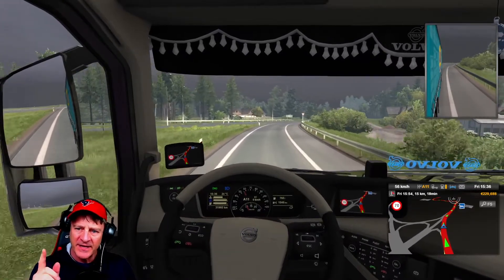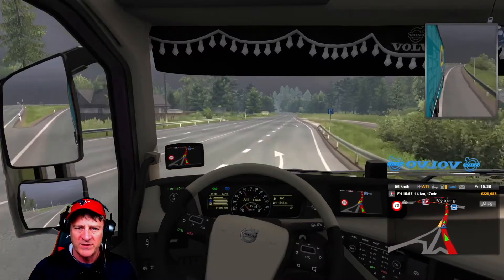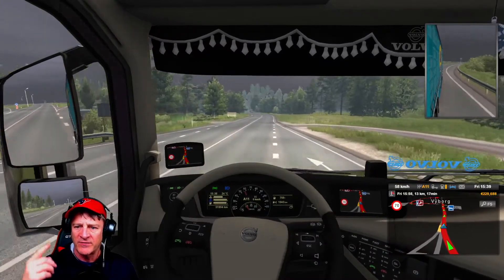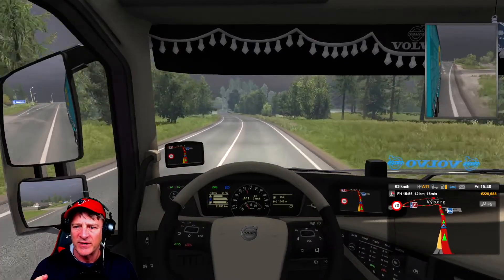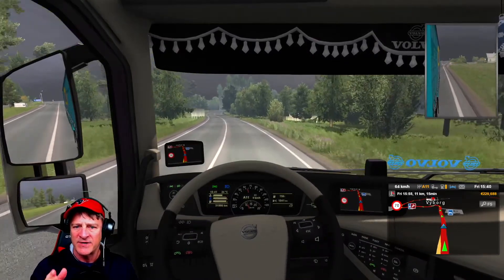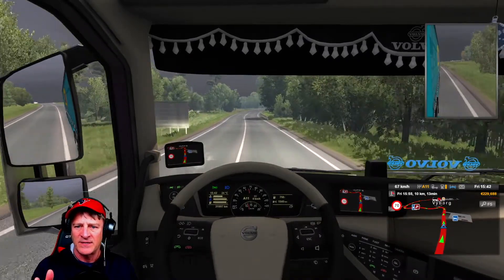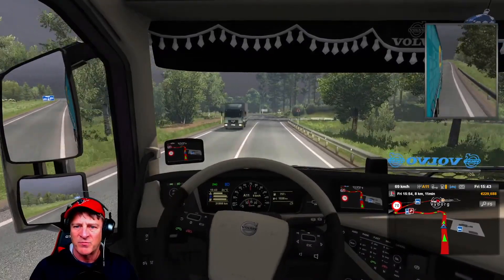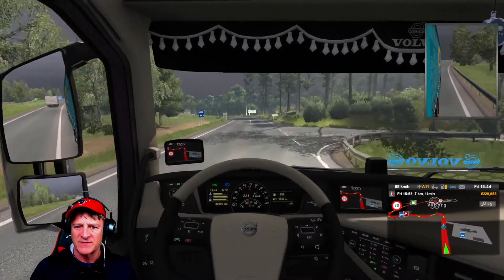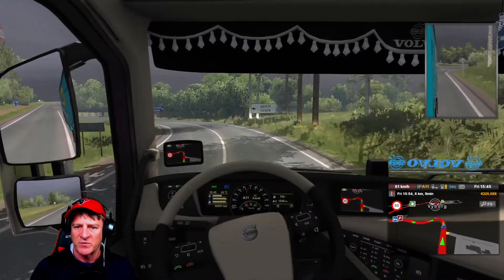I did want to say — this is kind of one of the odd things you sometimes see with the way the game portrays graphics. If you look at currently where we are, there's some shadowing, but then the sky straight ahead is pretty gray. It's kind of odd that the sun's out here, but then what we can see straight ahead and even up to the left is pretty overcast. It just seems like some places where the game's a little bit mixed up with its weather.